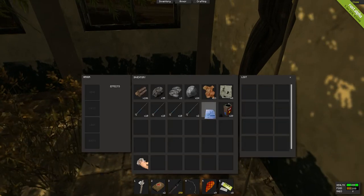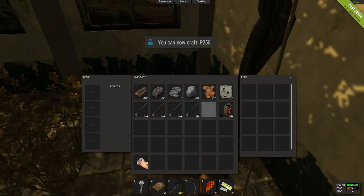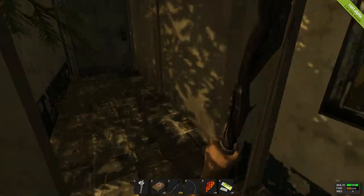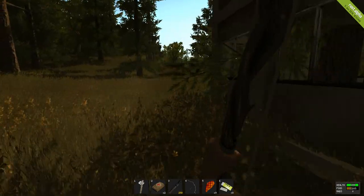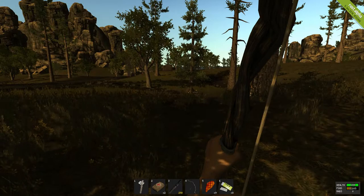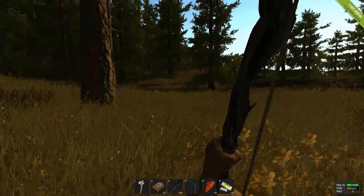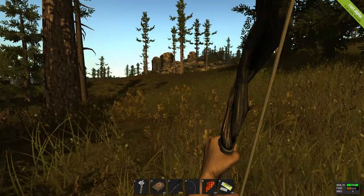A blueprint — a P250 blueprint! That means I can now craft a P250 handgun, which is just a little better than the nine millimeter that you already get the ability to make. It doesn't hold as many shells. I'm debating going that way, but I'm going to do it.